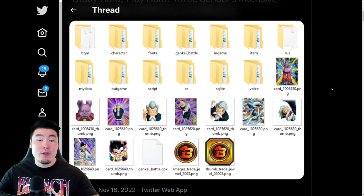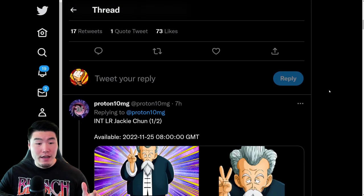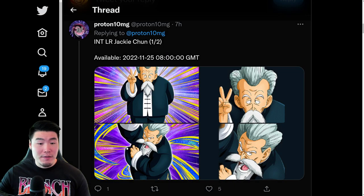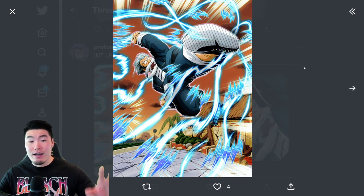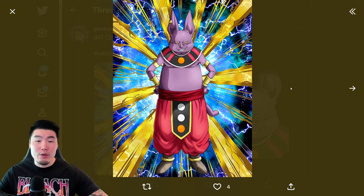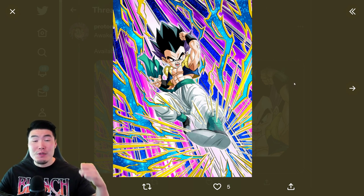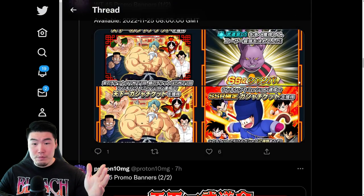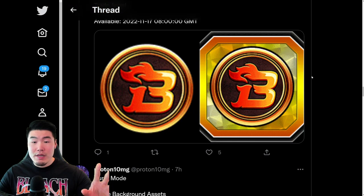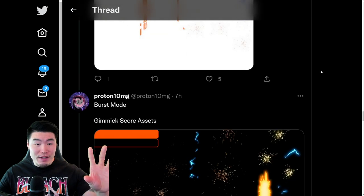We're starting here with the assets from the latest data download, courtesy of Proton10MG on Twitter, so make sure to go follow him. Scrolling down a little bit here, as you can see, we have a new World Tournament LR coming — it's the INT LR Jackie Chun. Here's his SSR art, there's the TUR, and finally the LR. We'll be talking about exactly what he does and taking a look at his animations in a little bit. We also have a new World Tournament reward unit, which is this INT Champa, and finally an awakening for the Tech Gotenks as well. So two new units, one awakening. The rest of the assets are just your standard banners and promos, and there are also some assets related to the new burst mode, which we talked about in a previous video.